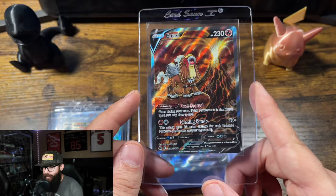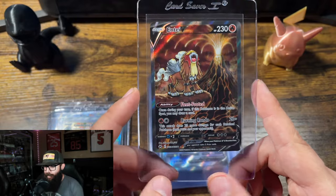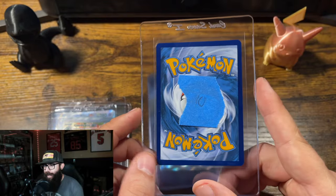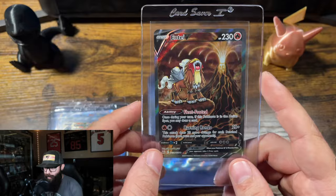We got the Entei V from Crown Zenith. I need this card in a 10 to complete the Legendary Dogs. I have this one outright hitting a 10 — this card looked real clean. Should come back a 10 and I'll be real happy with it.